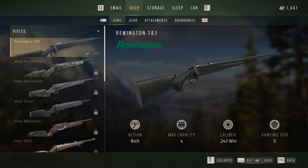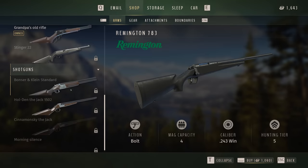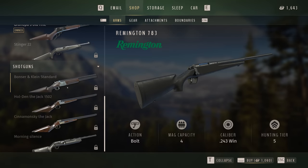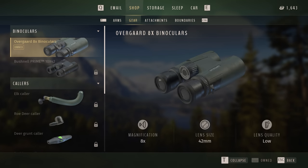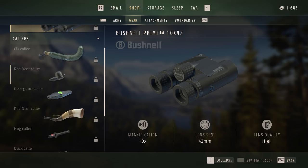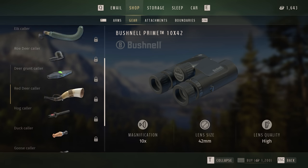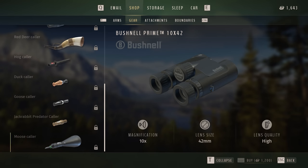Then we have a shop — oh my heavens, look at all this. Shotguns! That is pretty cool. So that's arms — we have gear, we have binocs, Bushnell Primes currently locked. Here's all the callers: elk collar, roe deer, deer grunt collar, red deer, hog collar, duck collar, goose collar, jackrabbit, and moose. So that's all of the species we're going to be hunting.